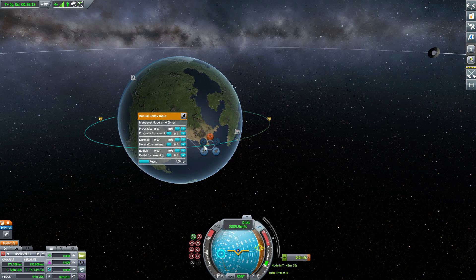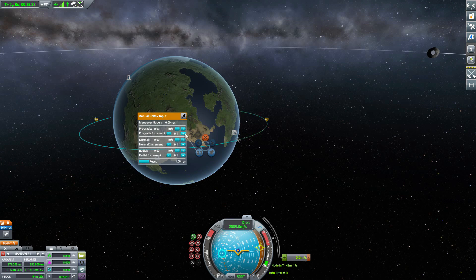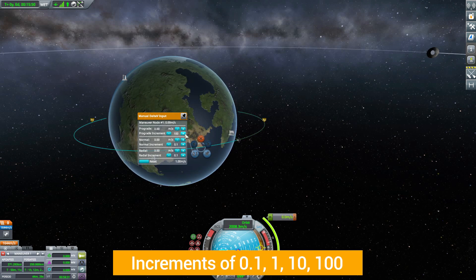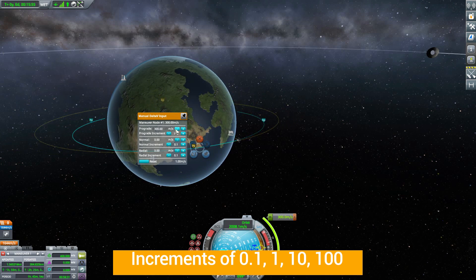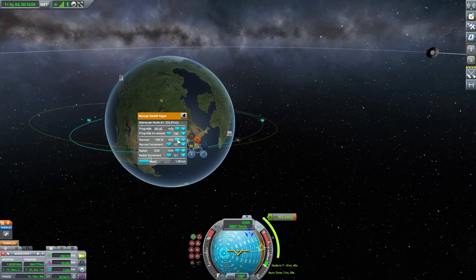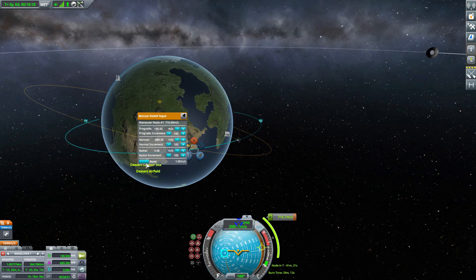The manual delta-v editor gives you the same control as clicking and dragging the different portions of the node, but with a lot more fine-tuned control. You can adjust the prograde, normal, and radial increments for your maneuver node. For the prograde burn, use the positive or negative buttons to adjust the orbit. If you want greater increments than 0.1, you can change the increment to 0.1, 1, 10, or 100 — that is the maximum. As you can see, this allows pretty large changes to the prograde burn, and the same applies to the normal and radial burns.